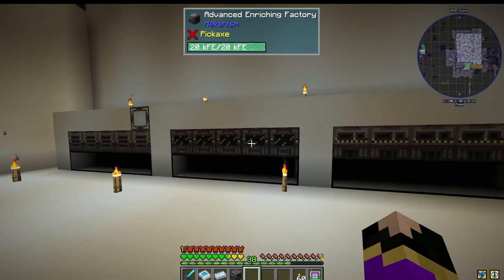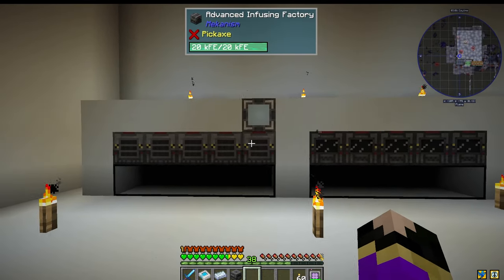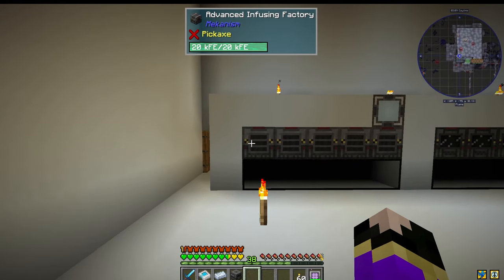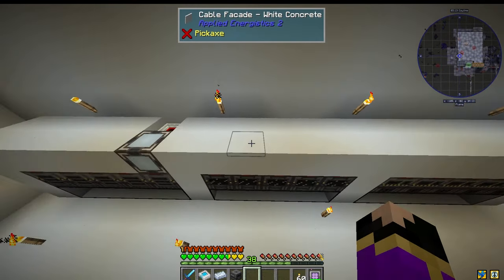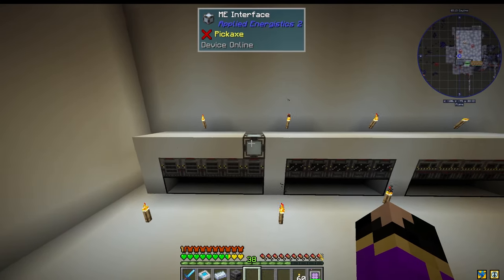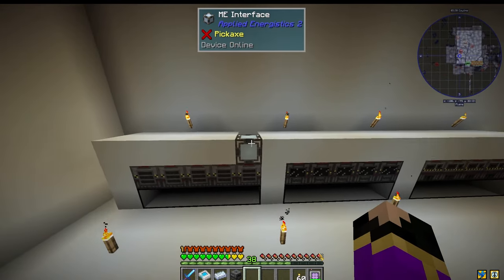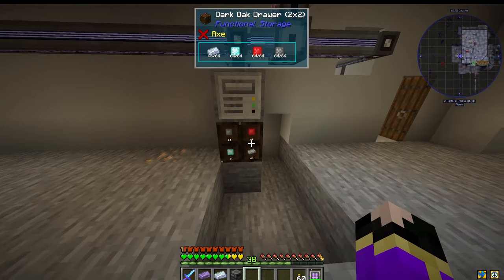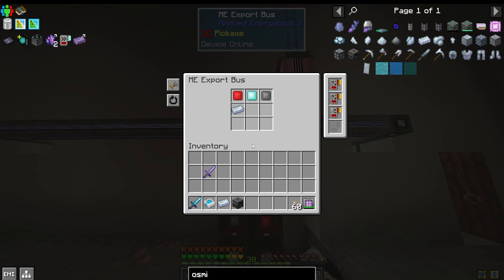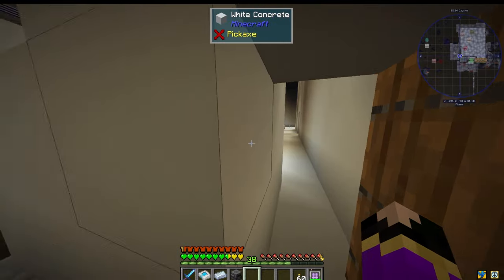So we have finished setting up all of these. They all have their crafters on top, extractors on the back, and so forth. All we have to do is put recipes inside of the crafters that are on top. I just added Osmium to this export bus to go down in here so that we always have 64 on hand.